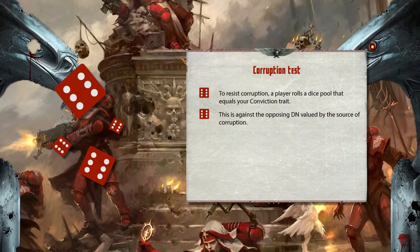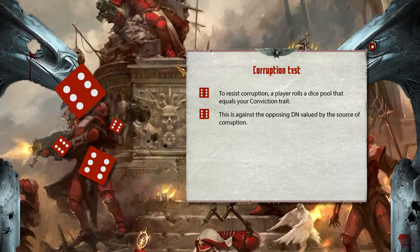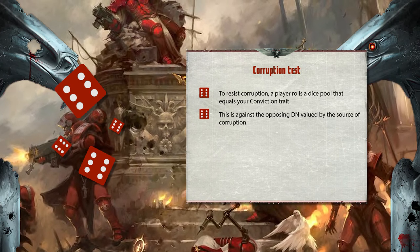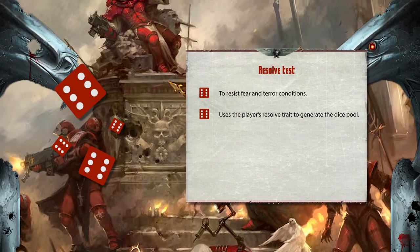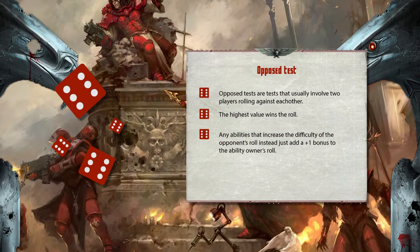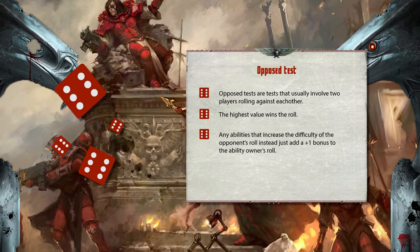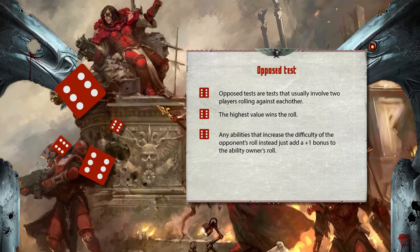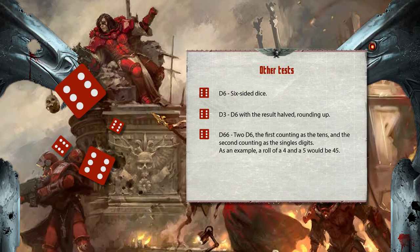Any character facing the ruinous powers will encounter a corruption test. To resist corruption, a player rolls a dice pool equal to their conviction trait against the difficulty value of the corruption source. Resolve tests resist fear and terror conditions and use the player's resolve trait to generate the dice pool. Opposed tests involve two players rolling against each other, with the highest value winning; anything that raises difficulty for one person is instead added as a bonus to the other's roll.